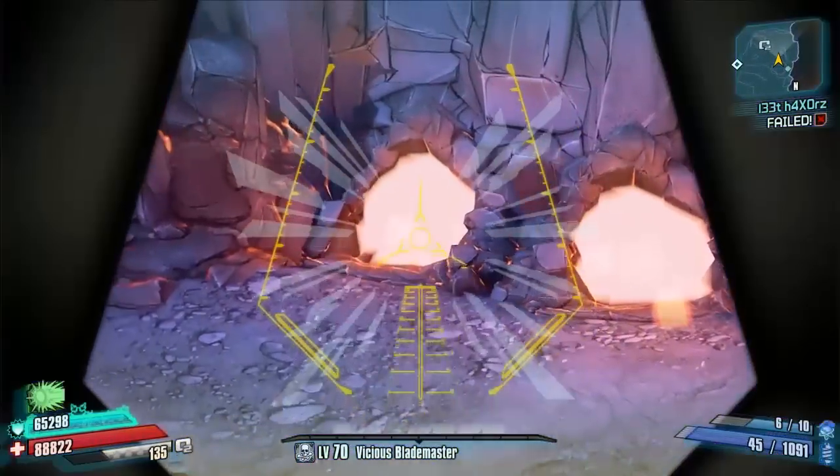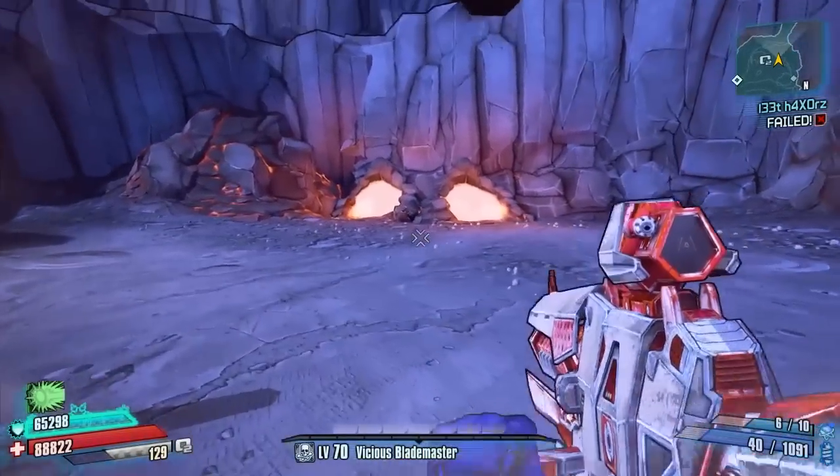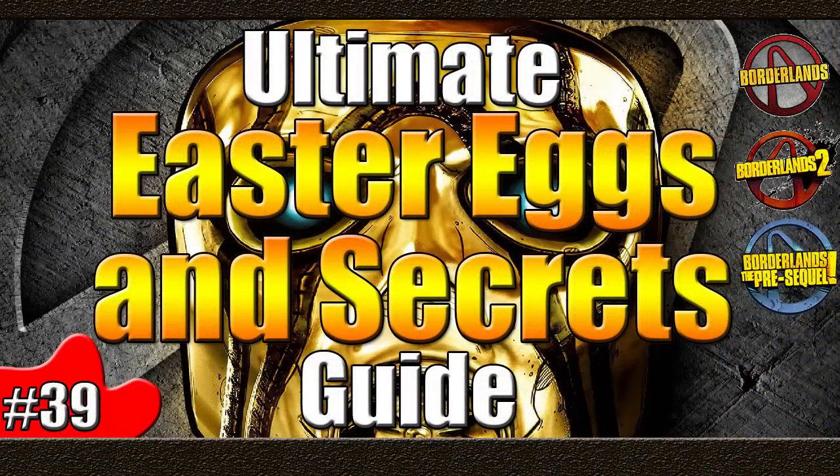Anyway guys, that is it for the easter eggs. Really hope you enjoyed that — that was part 39 of the Ultimate Easter Egg and Secrets Guide here on the Borderlands Universe. Hopefully there was a couple in there that you didn't know about. If you knew all three, well done to you. You can look through some previous videos — link in the description for the playlist. And as always, if there are any easter eggs you think I should know about that I haven't covered, drop them in the comments below. Thank you guys for watching, and I will see you in the next one.